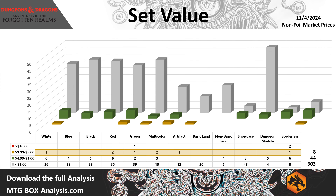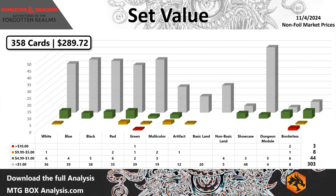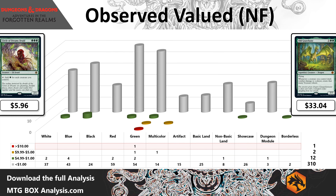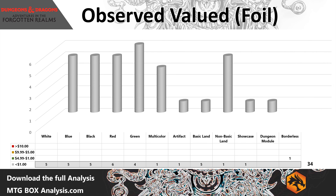We got the Wizard class — another Uncommon valued over $1, so we'll put that right there. Then Loyalty with an Apprentice, and our Rare is going to be the Blackstaff of Waterdeep with Bar the Gate coming in as our foil, and a Goblin Lore coming in from Portal as a list card.